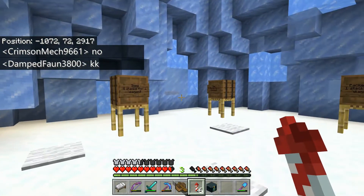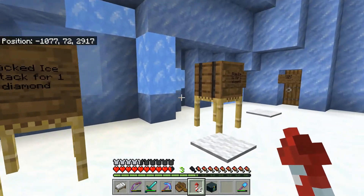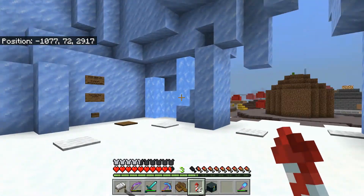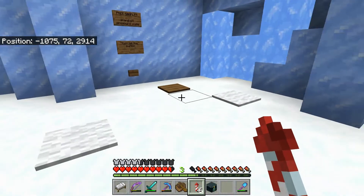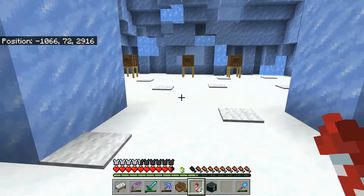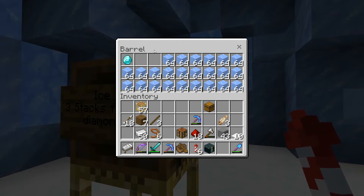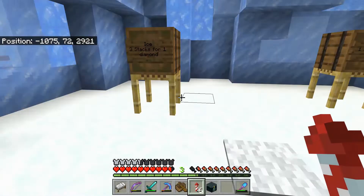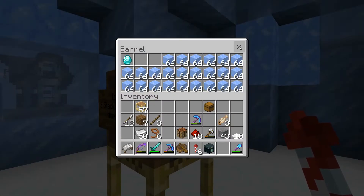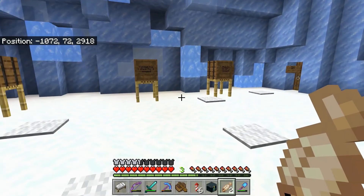Inside the shop you can see we're selling snow, regular ice, packed ice, and blue ice. This might change up the interior later, but this is a shop to get us up and running for now — maybe get some diamonds coming in. I think we did make one sale already. Of course we're going to split the profits between me and Tom. I'll leave the one diamond in there until there's two, so we can actually split them evenly. One thing we're going to need here in the shop is an ender chest.